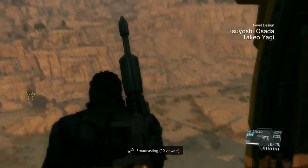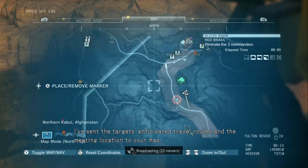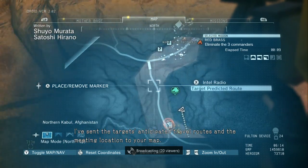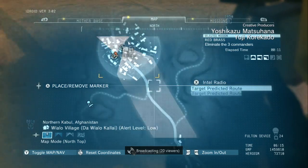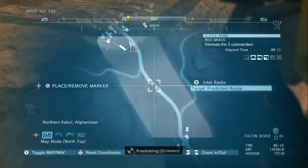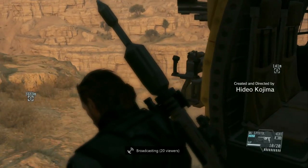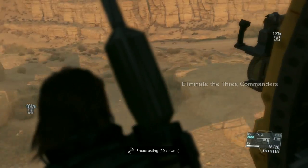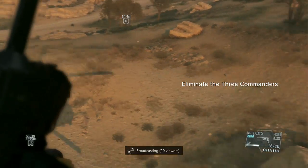Once we spawn in, I'm gonna mark some things on the map. The first point I'm gonna mark is where you want to park D-horse — that's where one of the first cars is gonna come by. He'll actually stop when he sees D-horse in the road, and once he stops you can take out all three guys in the car.